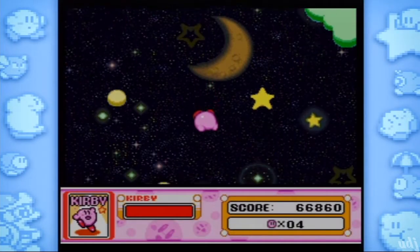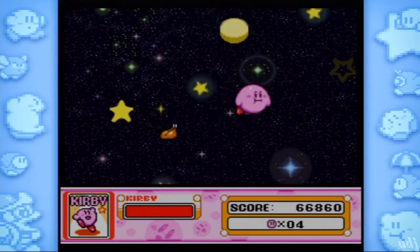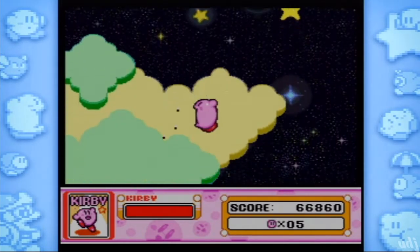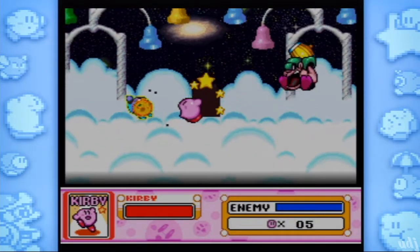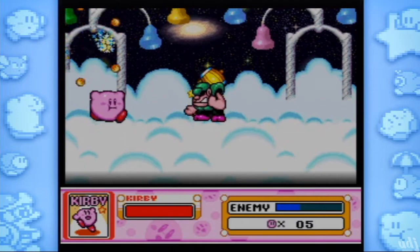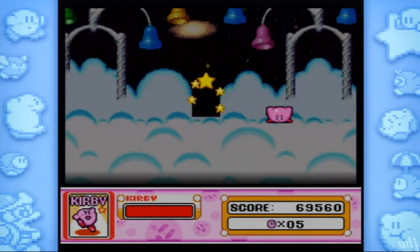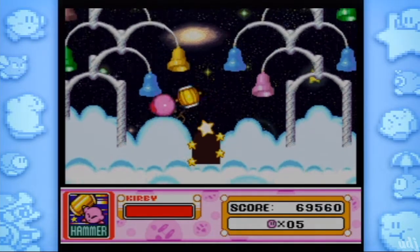You died in a Kirby game — that doesn't happen. I got too careless. Now I don't have any abilities to face Bonkers with. I love the imagery of Kirby just falling headfirst down into the clouds. We got a sleep guy here. What we can do is go up here and respawn him. This is Hammer — this is the best hammer because there's so much you can do with it. The little fire attack is probably one of the most powerful attacks in the game.